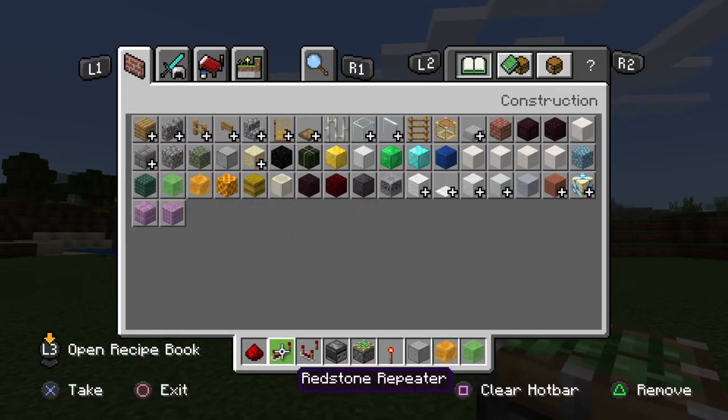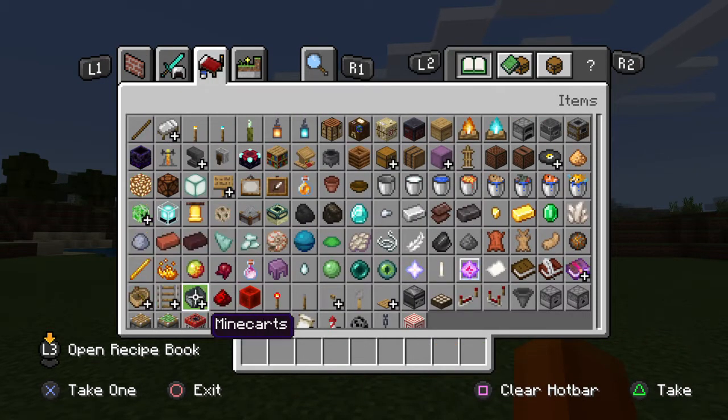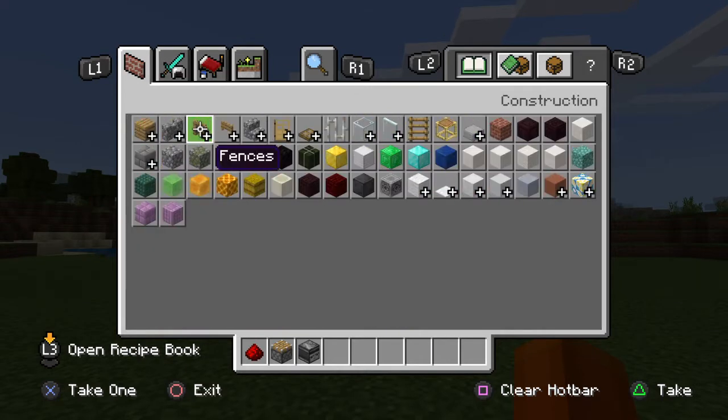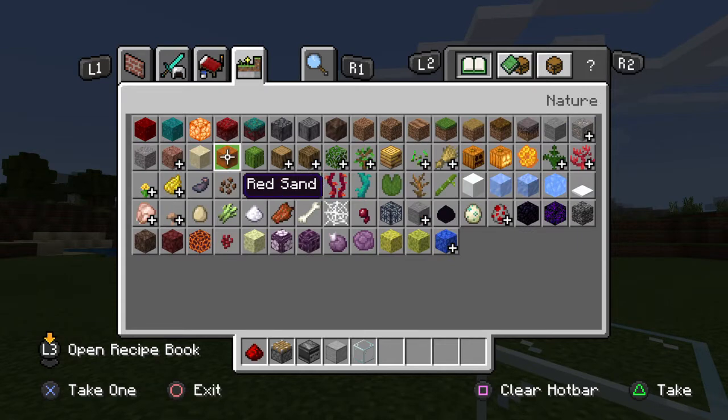I'll need redstone. I'm gonna start over because I'm just gonna make an automatic sugarcane farm right now. Redstone dust, piston, observer, and I need a type of block — glass, because I'm gonna encase it in glass. Water and sugarcane, I think that's it.